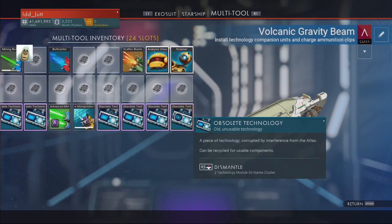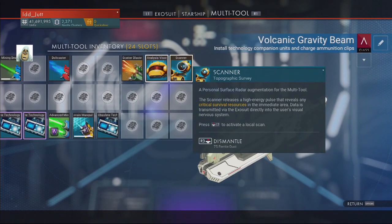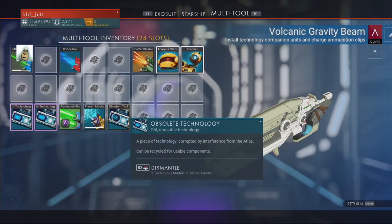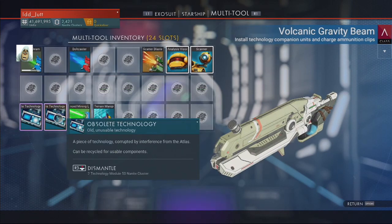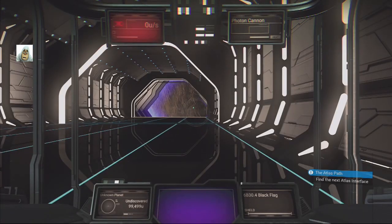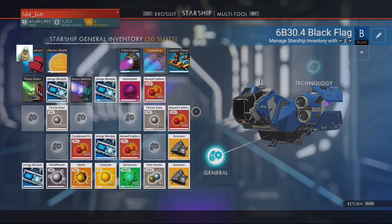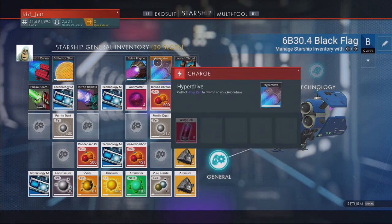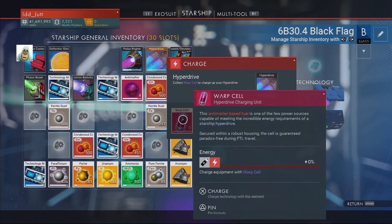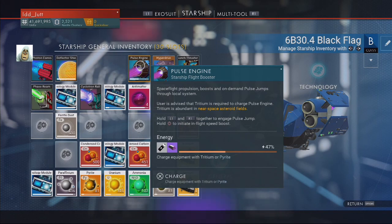I've got a terrain manipulator. Obsolete again. The engine now needs new warp cells. Thruster requires launch fuel or uranium. That one requires tritium or pyrite. It says 'install technology' — why is it here and not there? Sorry, it was on the starship.